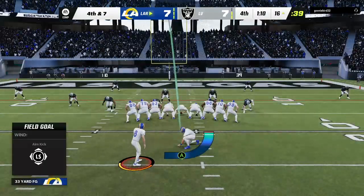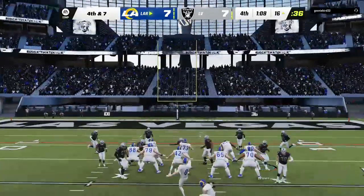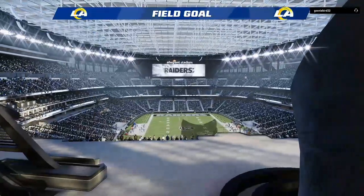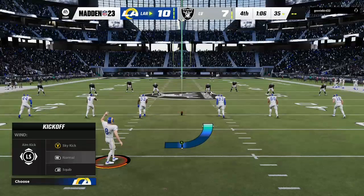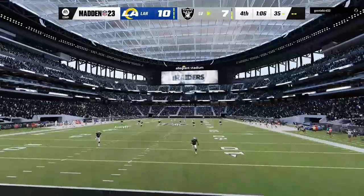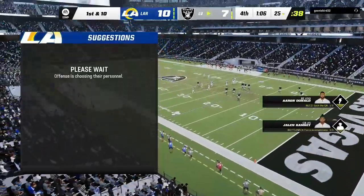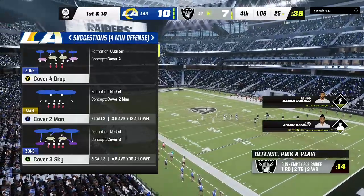On fourth down, out trots the kicker in a big spot. Gay knocks this one through, and with a little over a minute to play, they have taken the lead. He waited on the sideline for his first chance in the ball game — it didn't come until the fourth quarter — but he connects for a big one to give them the lead. You talk about coming in cold — he didn't care — big spot, and he delivers.